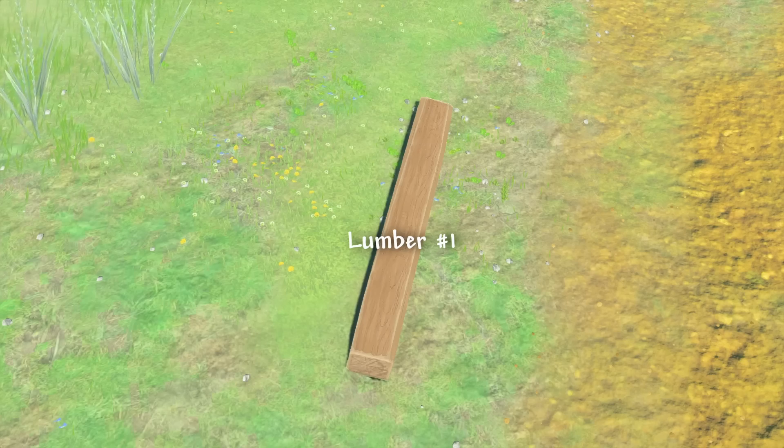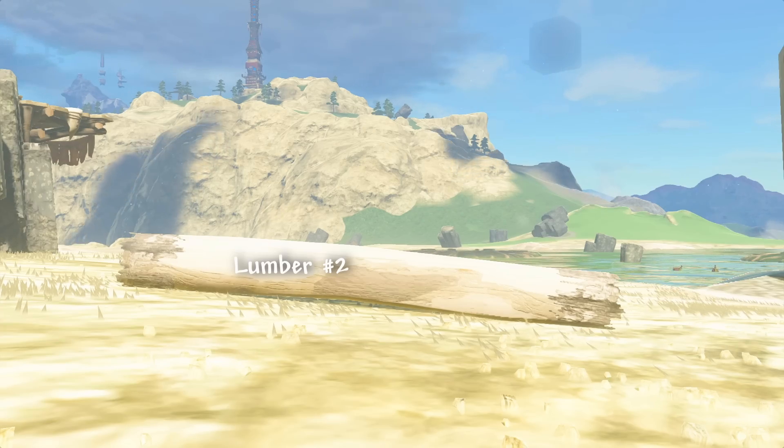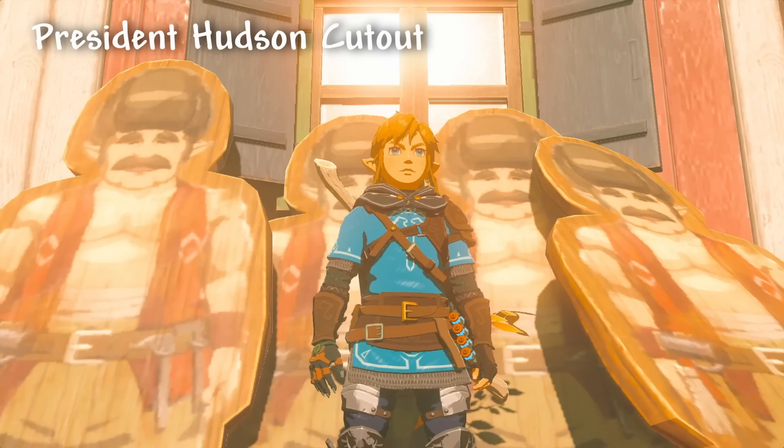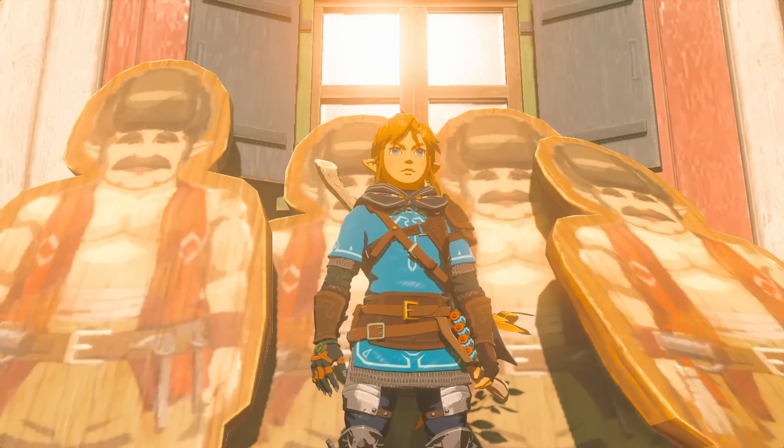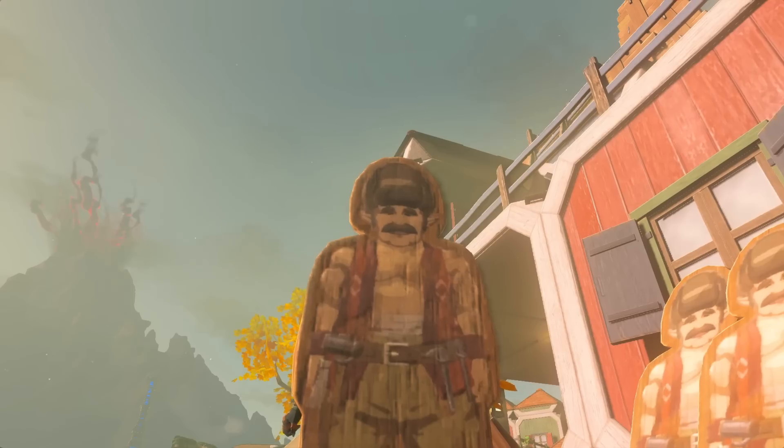With logs out of the way — lumber. I don't know what tips I can possibly give; they're just literally long pieces of wood. President Hudson Cutout is found in Tarrytown — I expect most of you know about this object already, but if you don't, now you do.